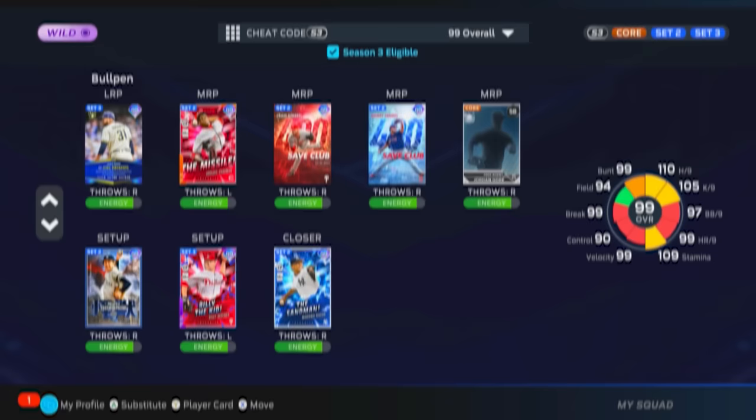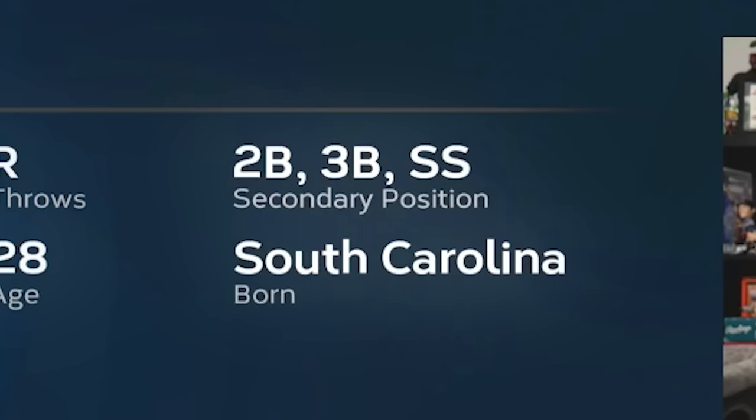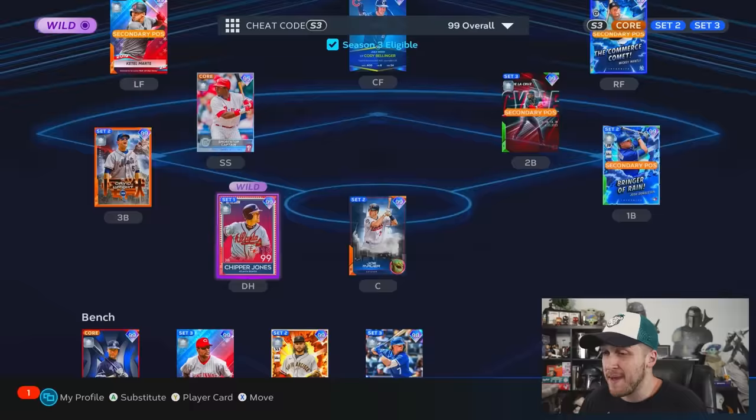There is one more player we haven't talked about — he is the key to this squad. Down in the relief pitchers: Jordan Gore. He's a random relief pitcher with a shortstop secondary. So instead of having to use one on an offensive player, I can use it on this guy, and that's why I can have all these extra offensive players like Bellinger, Mickey Mantle, and Joe Mauer. And if I wanted to make it even worse, I could put Martin de Higo in my starting rotation — he also has a secondary of shortstop.